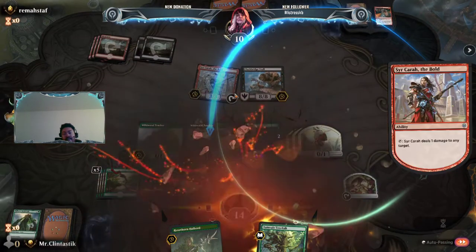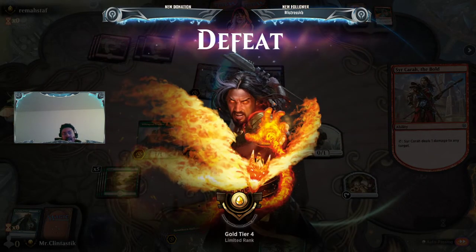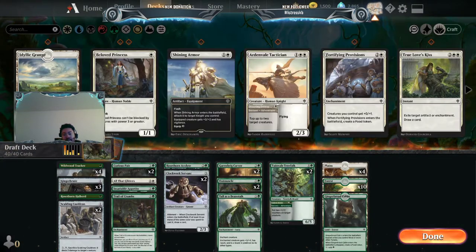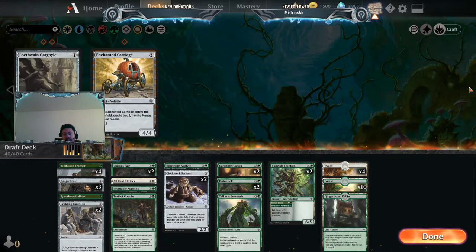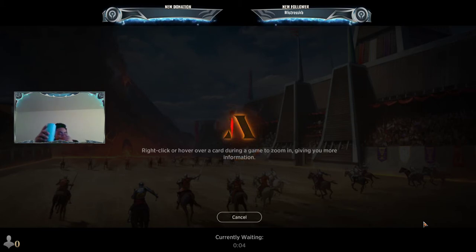We're gonna scoop that up — we have no way to kill the Clackbridge Troll. Now that they have Clackbridge Troll and Sire of Cara, they can deal damage as they please and get card advantage. We had three Ginger Brutes, we just didn't pick them up. We literally had no way to kill off an 8/8 — sometimes the opponents just have good things against us. We had nothing for an 8/8 that gains life and draws a card; even if I would have sacked creatures to it, we still lost.